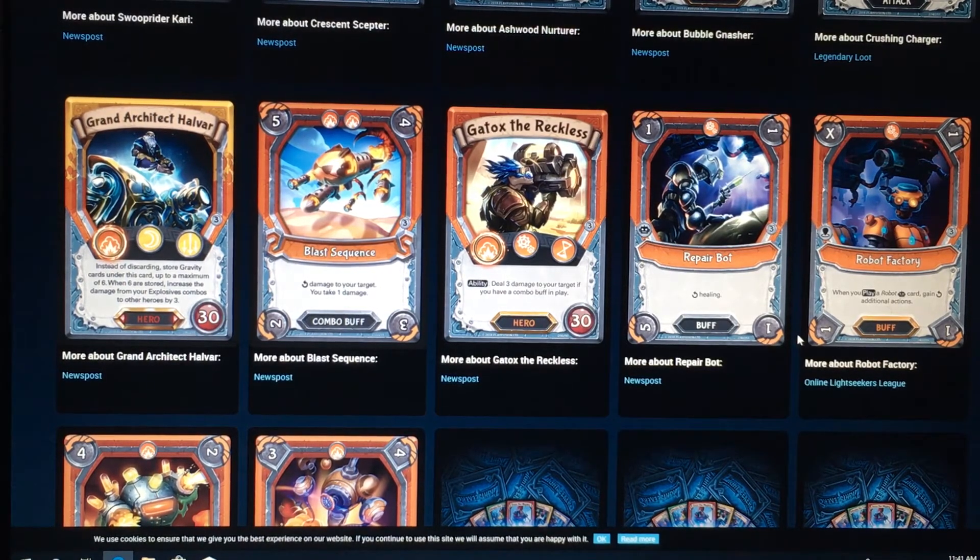So we got Gadox the Reckless. I believe this is one of the starter decks here. It's got Proficient Explosive element, superior element. Ability to deal three damage to your target if they have a combo buff in play. That's pretty good. I reckon that will be played. I think that's going to be a really good offensive tech hero.